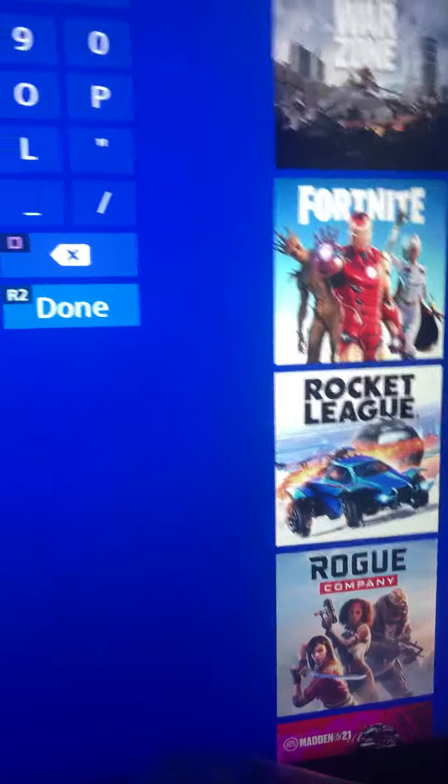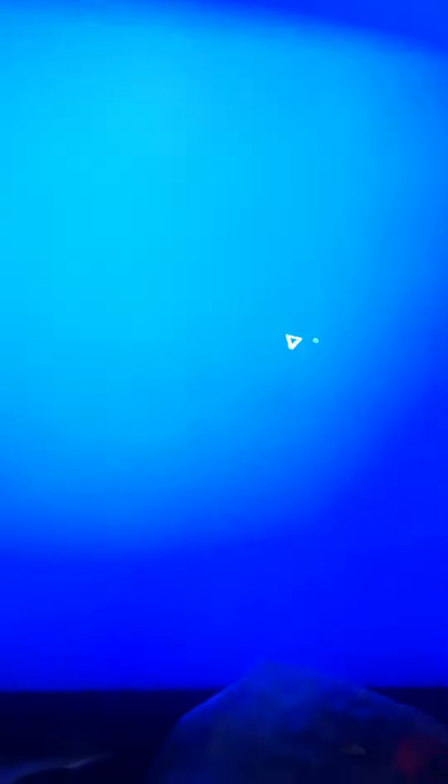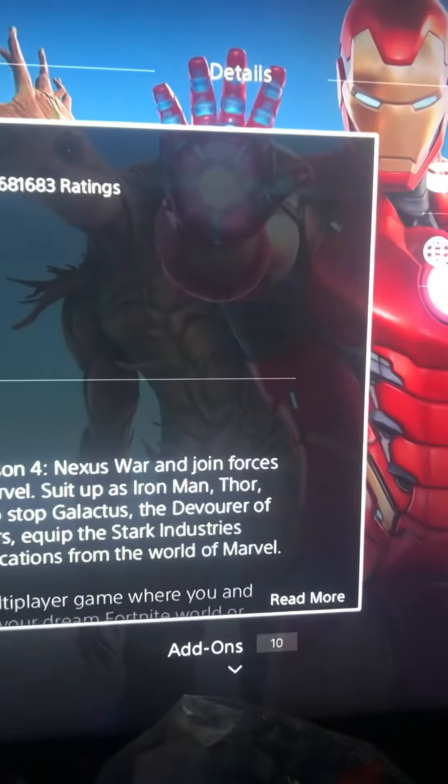What you want to do is search up Fortnite, and it will pop up. Go to Fortnite, click on it, and then go down to add-ons.